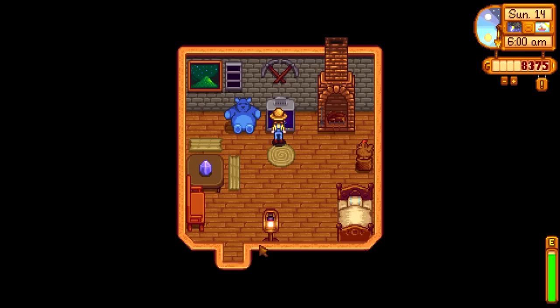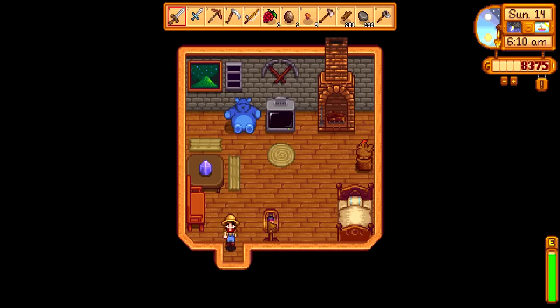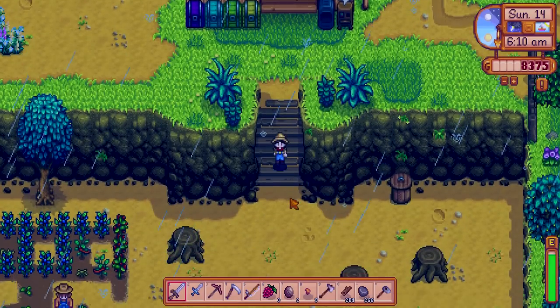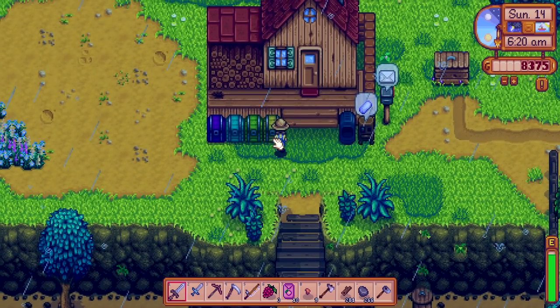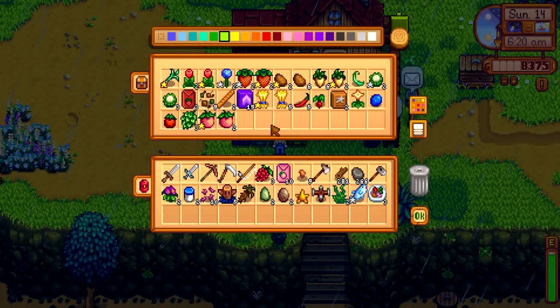What about my luck? The spirits feel neutral. It's a rainy day which means we won't need to water our crops. I actually need to plant some melons — I'm gonna buy a few more because I only got one gold quality melon. We could focus on the corn but I think we can leave that for next season.